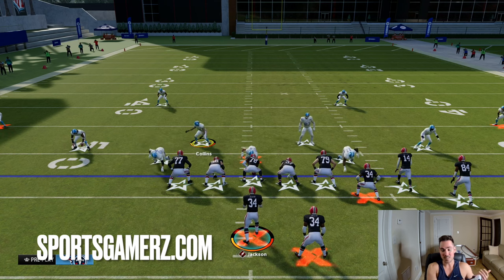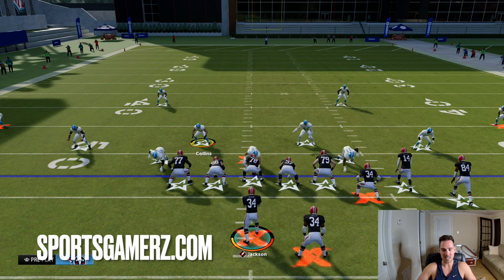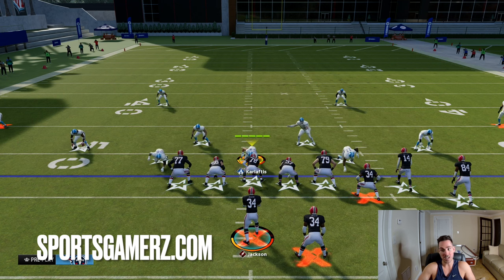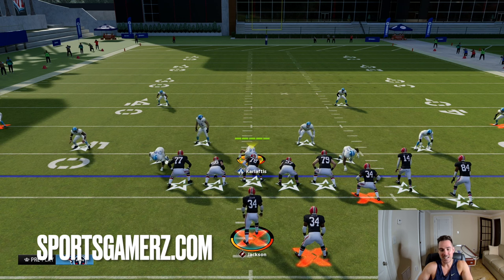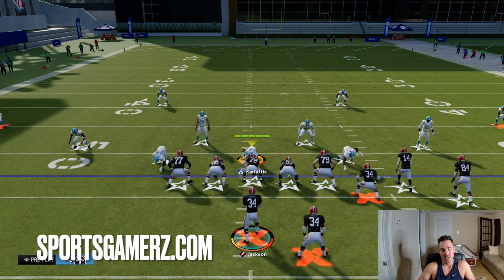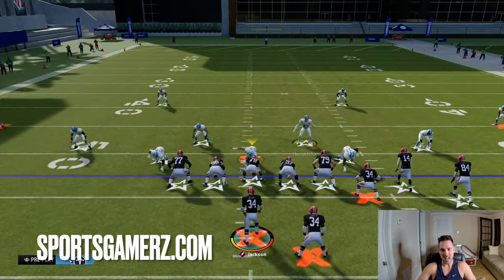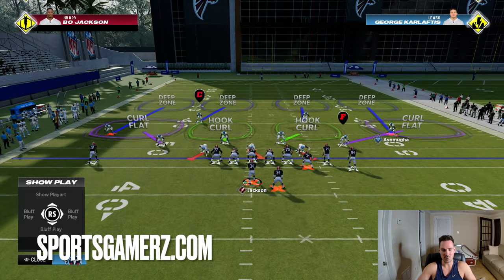One of the biggest things I look at pre-snap is if they're in baseline or not. Baseline basically has the defense line up the same way no matter what play I call. I know they're in baseline if their DBs are spread out wide. If I see them in baseline, I know there's probably a big chance they're in zone, because no one's going to run baseline man. If your defenders are spread out in man, it's not going to be good coverage. So I can quickly see if you're in man or zone just by whether you're in baseline or man-aligned.